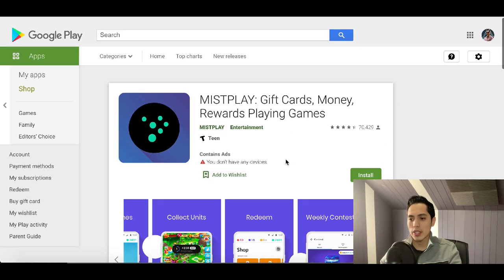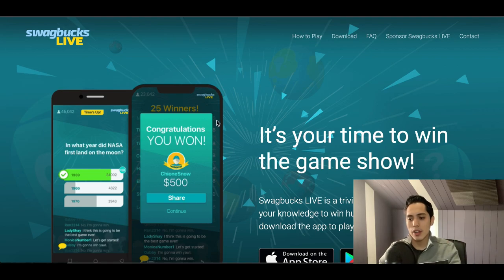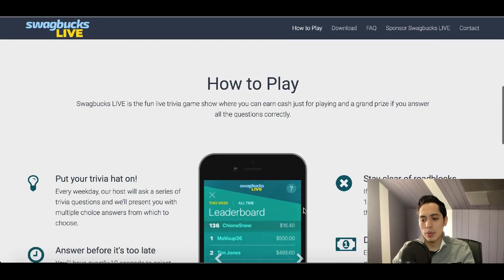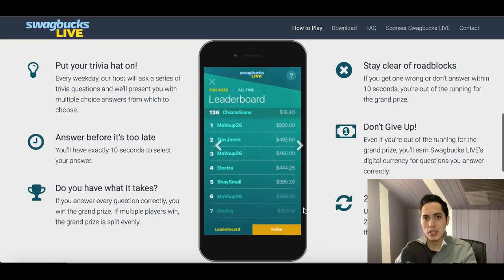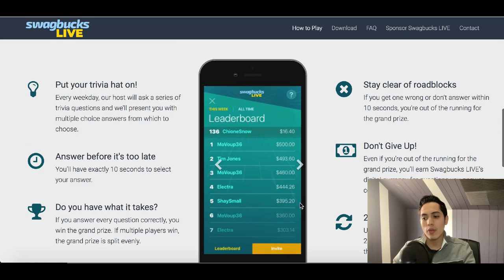The second app we're going to look at is called Swagbucks Live. Swagbucks Live is a mobile trivia game show where you can enter every single day. They ask you 10 questions and you only have 10 seconds to answer each one. If you answer correctly you move on; if you answer wrong or go over the 10-second limit, you get kicked out of the game.